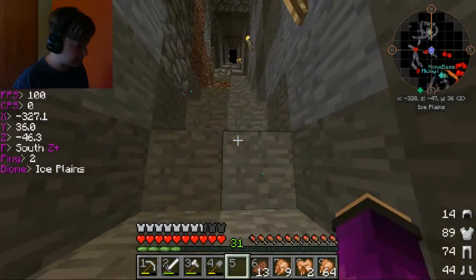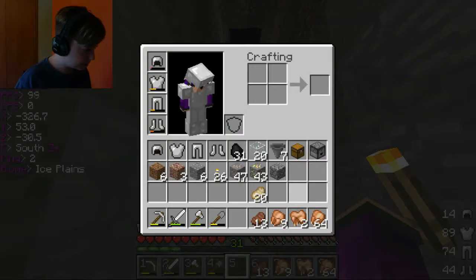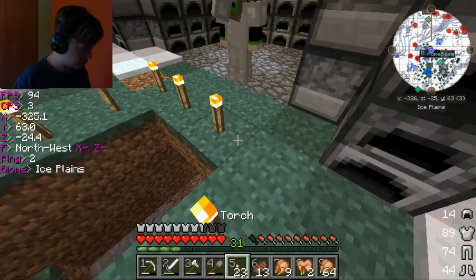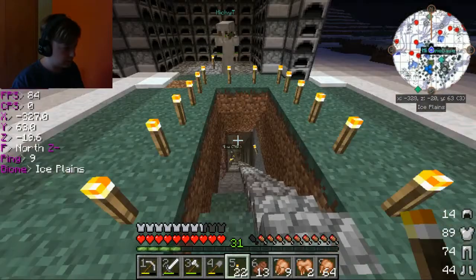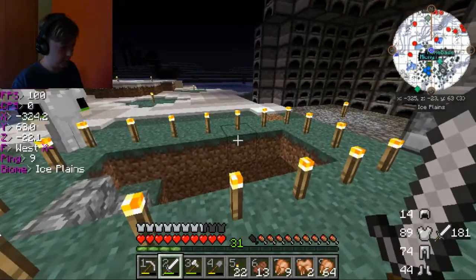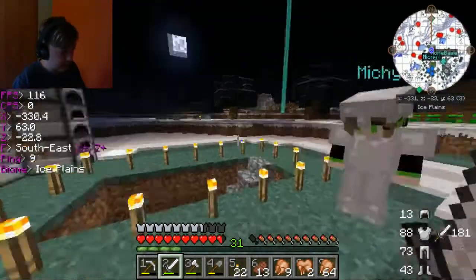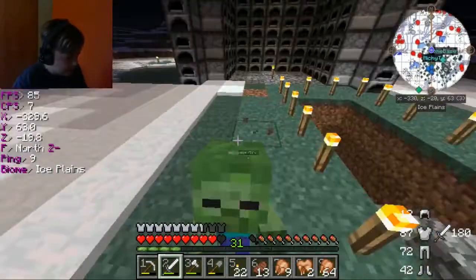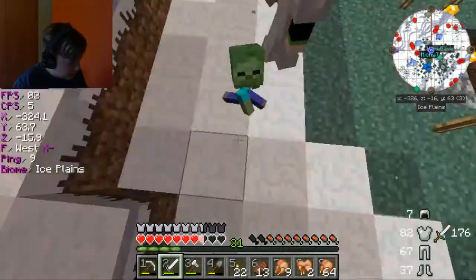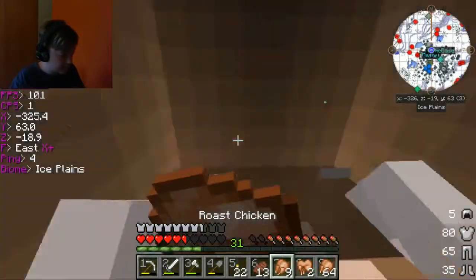We have some stairs and we need a lot of cobble. I want to use paper — don't use paper! I do have paper though. Paper requires a lot of iron. Oh my gosh I love this! Ah! I'm scared! We survived the zombie apocalypse.